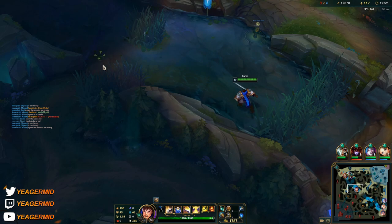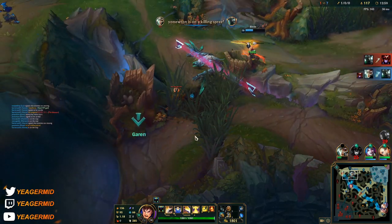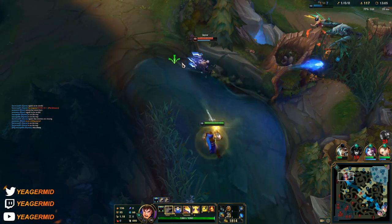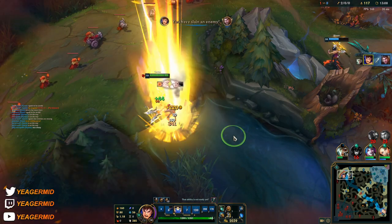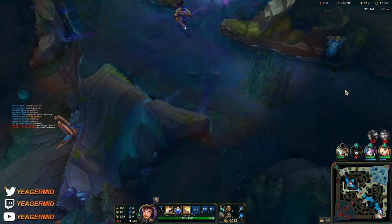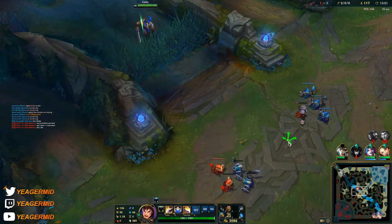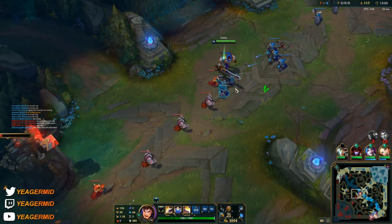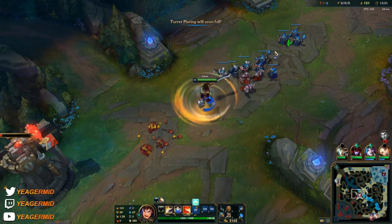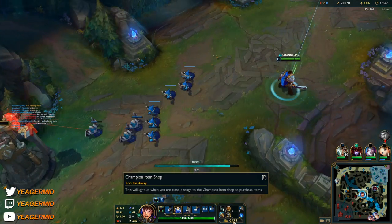I might be able to flank Zed coming in. I don't need the ultimate for Zed. He could be sitting here trying to get some free damage, but it's really a waste — because if he uses his W to poke me, I just shove him in. I have really low cooldown wave clear — I just need the E. I need one ability and this guy needs three. And because you go assassin Garen, this E is going to shred people to pieces.